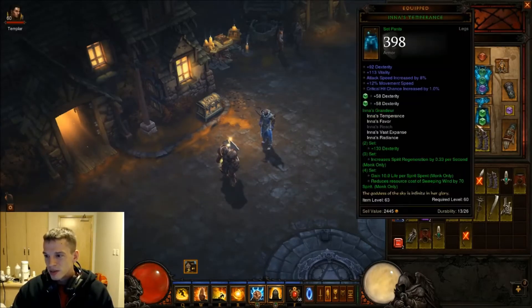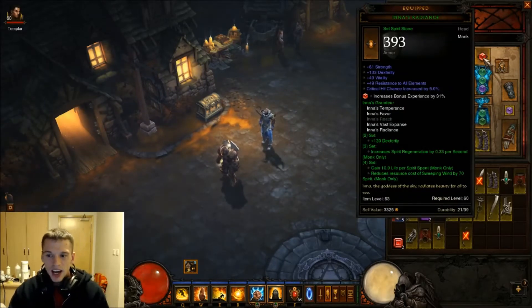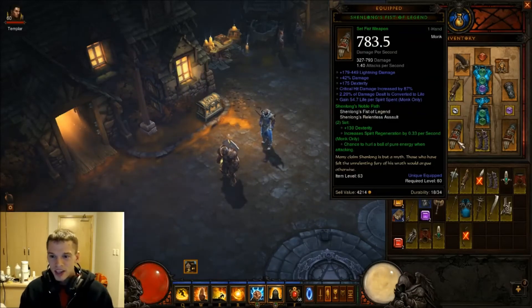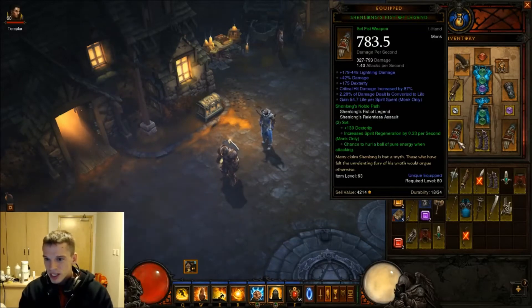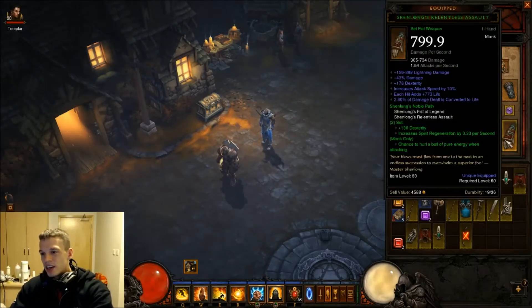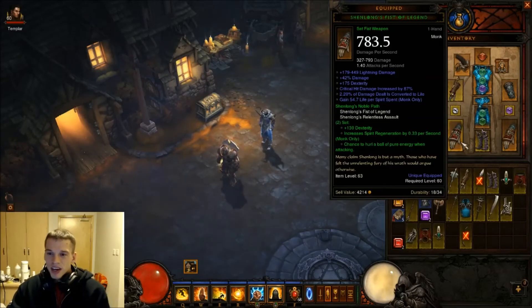The other items - the main things are your gloves, these gauntlets. You get your life steal from these two, and also you get life from every point of spirit spent. Huge dex, crit chance, crit damage increased 87%, but it's the life steal that's where this all comes from - 2.20% from this gauntlet and 2.80% from this one. Everything you're doing, 5% of that damage is converted back to life. So you're constantly attacking fast, you heal fast. You attack a lot of mobs, you heal fast. That's what it's all about.